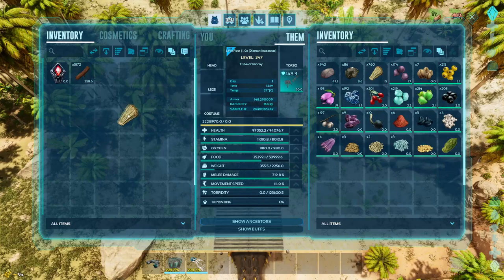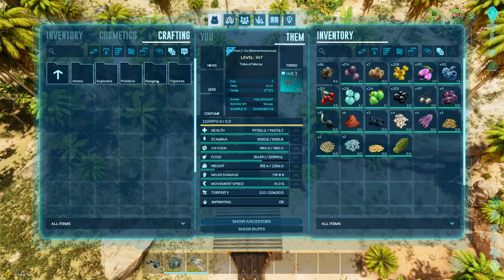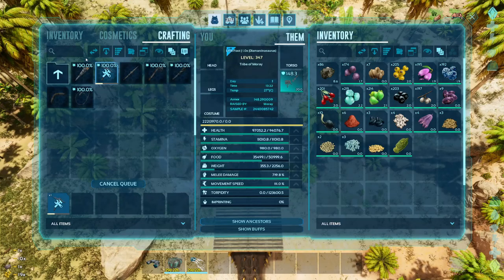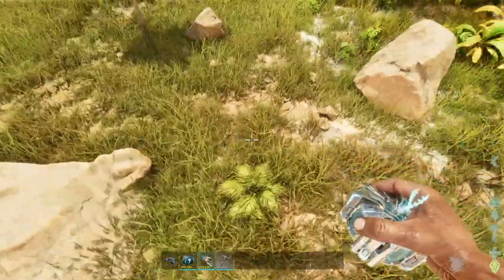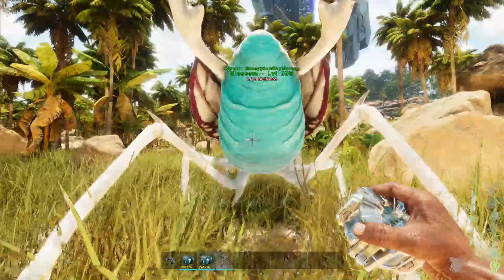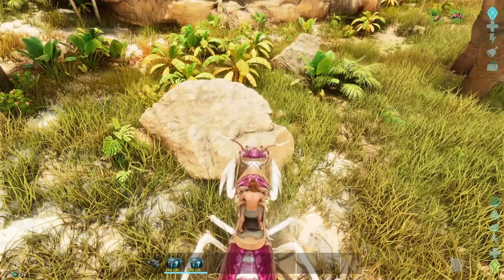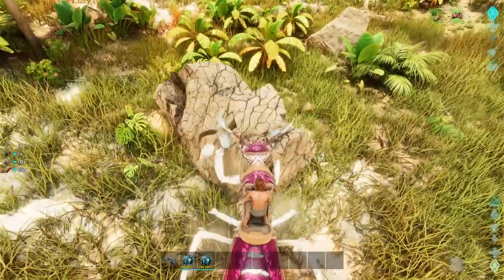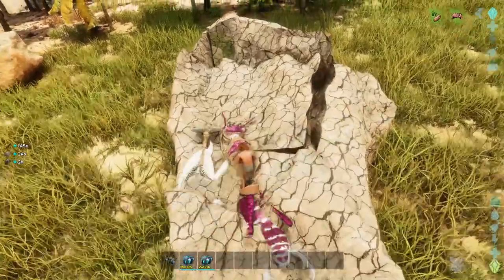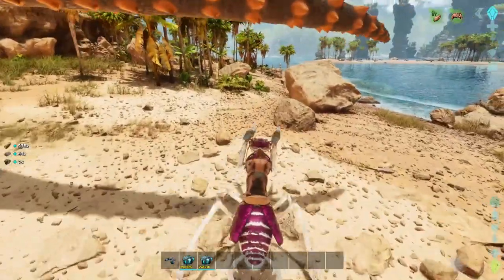Grab the wood, grab the thatch, and grab the stone. I need tools now, so let's go — weapons, primitive melee, pick. Now I gotta go get me some flint. We'll pop out Blossom and give her the tools because she'll do it quicker than I do and she'll get more. We're just gonna get a decent amount of flint here to get started.